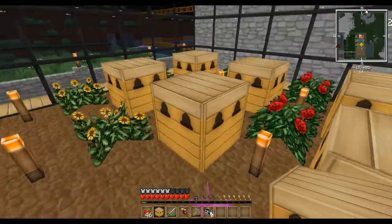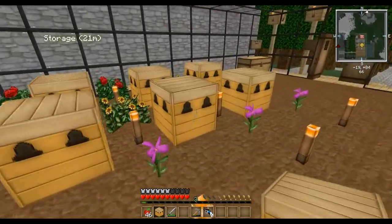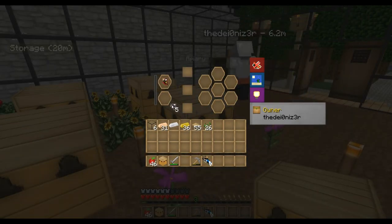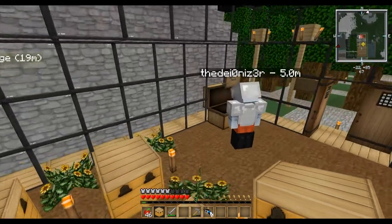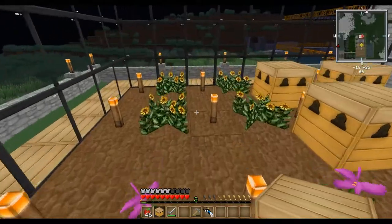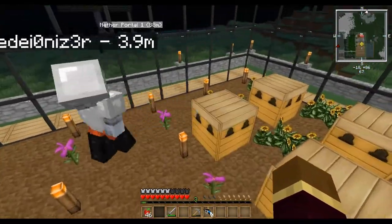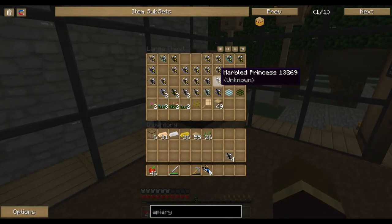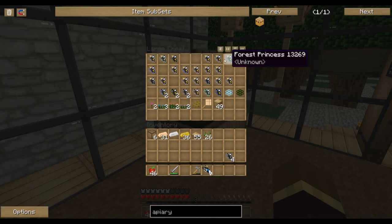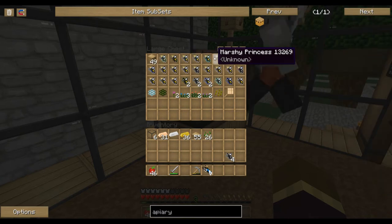Put the princess back in the box — the very upper left-hand slot of one of the Apiary boxes. Did you fill them all up? I think I left one blank on purpose. We're out of queens from one race. The next best race for this area would be a wintry bee — you were the one that read up on all the tips.